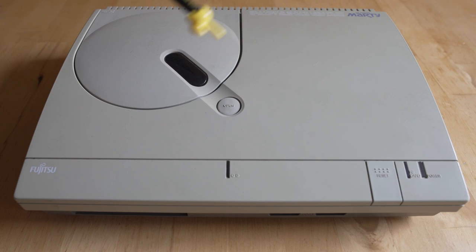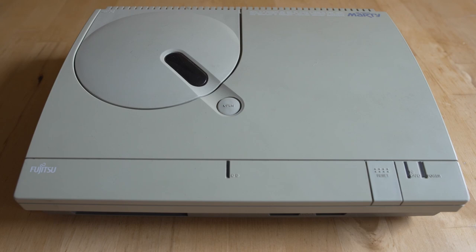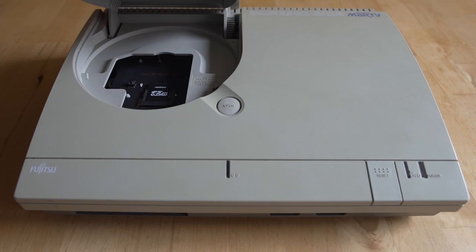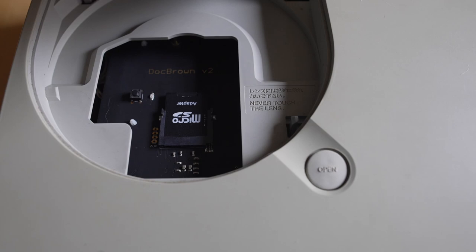This console is very weird and unassuming, but it's really just a PC in a console shell. Up front you've got a CD access light, a reset button, a power button, and an IC read button. The FM Towns Marty has notoriously unreliable CD-ROM drives, and if you want to collect for it it's going to prove very difficult. What I recommend is a Doc Brown optical disc emulator — not easy to find, pretty much eBay at this point since the original maker doesn't make many.